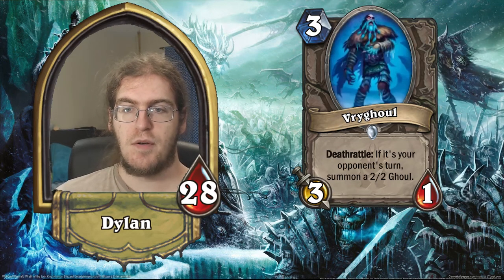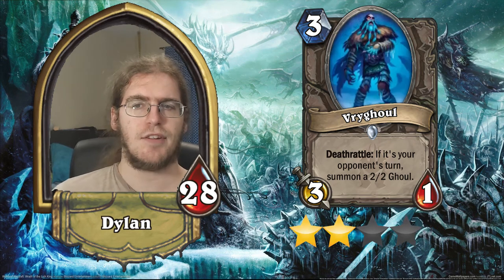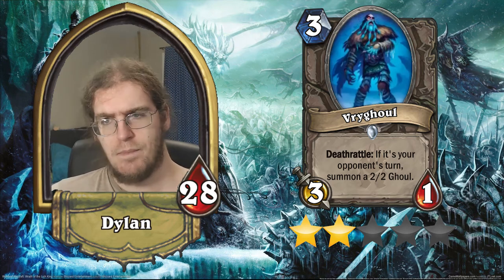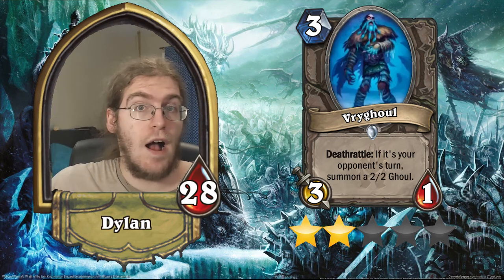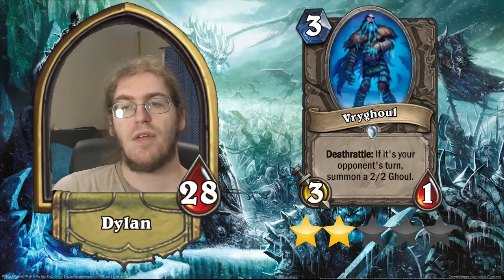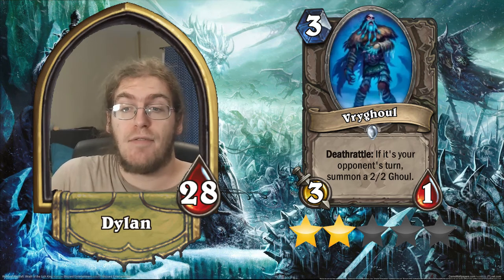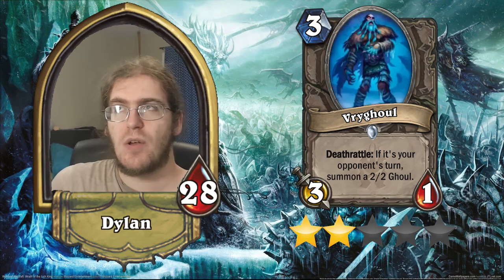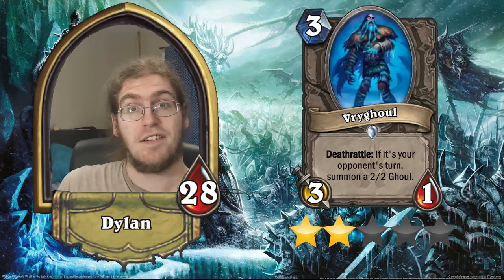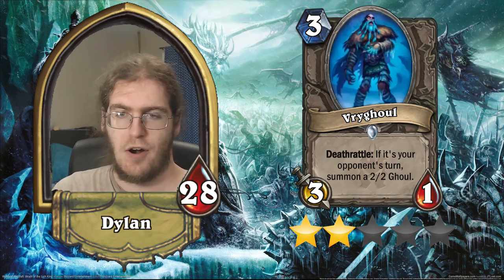We have Ryghul — this is a 3/1 for three with deathrattle: if it's your opponent's turn, summon a 2/2 ghoul. Like all the other 'if it's your opponent's turn, do so-and-so' cards, I'm very leery about this. Hypothetically it's a 5/3 for three, which is amazing stats. But the problem is that four of those stats are completely at your opponent's mercy as to when they appear — you don't get them when you need them or want them. Entirely half of this card's stats are up to your opponent. Of course they're going to wait to ping it until they have something to deal with the 2/2, and if you traded into their minion, you don't get the 2/2 — at which point you just played a Wolf Rider without charge. I'm actually going to give this one star. This card is garbage.